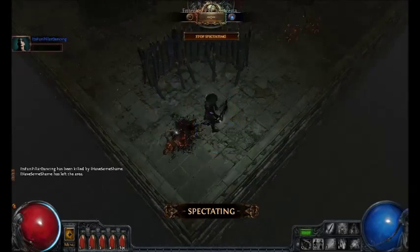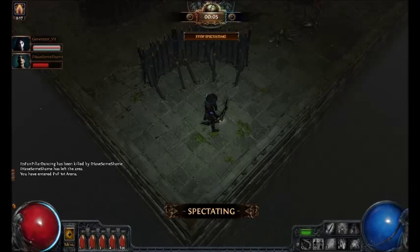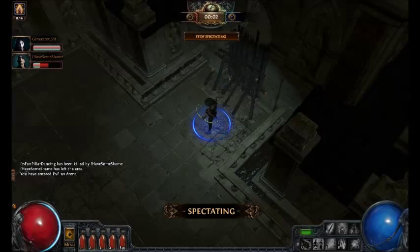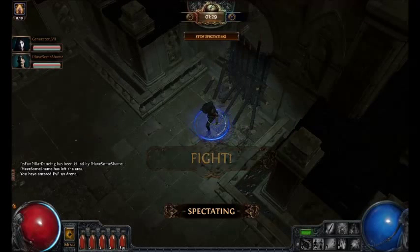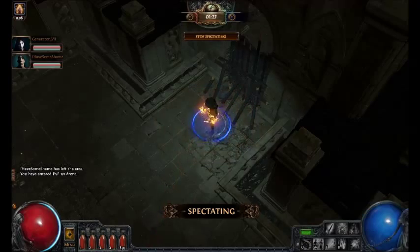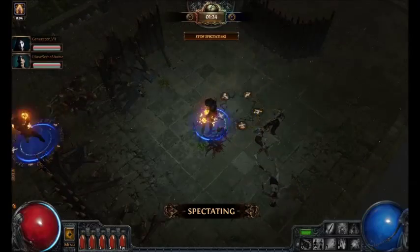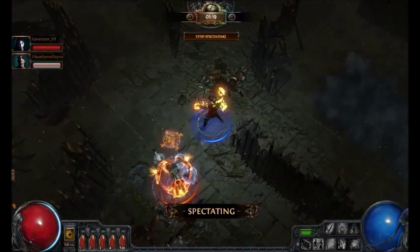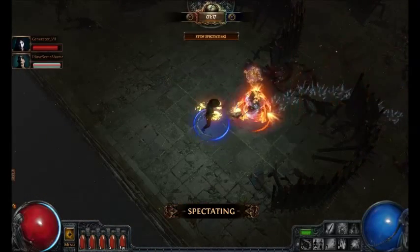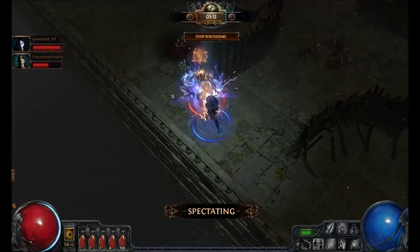You can see his opponent was probably pretty confused when they saw him starting to cyclone. That's why I love his build a lot — it's because he stays completely out of nowhere. I think Facebreakers does give a 60% crit multiplier, which is pretty cool because I believe he has a lot of crit, probably around 20%. So if his opponent ever gets hit by a crit, it's pretty much GG.